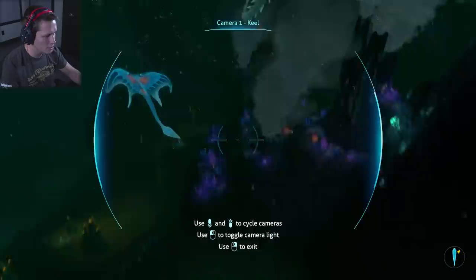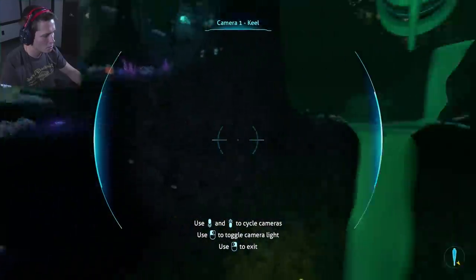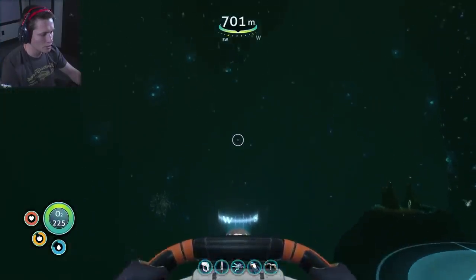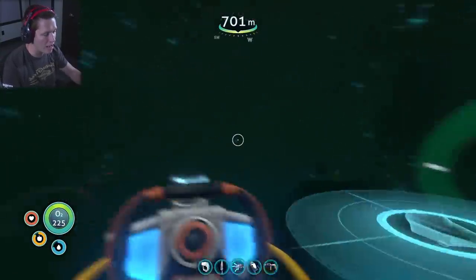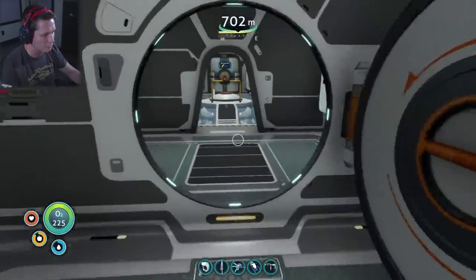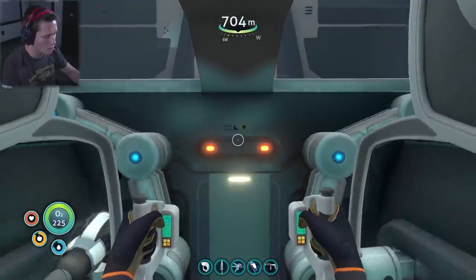Let's bring the Cyclops out here, hopefully these creatures don't mess with us. We're going to park it here, shut off the engines. By the way, when we go by that Ghost Leviathan, remind me to turn on silent running mode — that's going to be terrifying. But yeah, let's hop into the prawn suit from the moon pool.